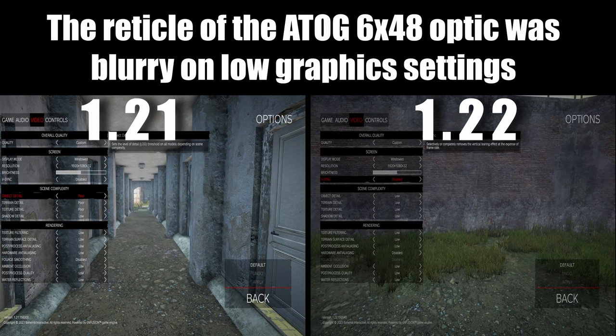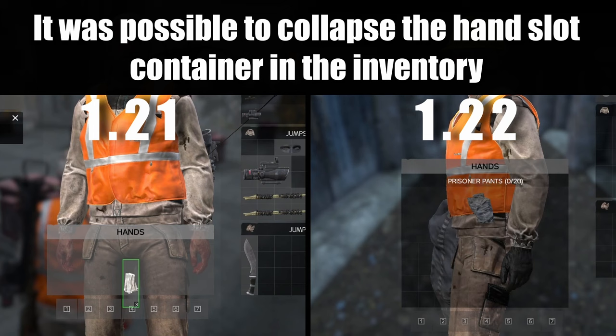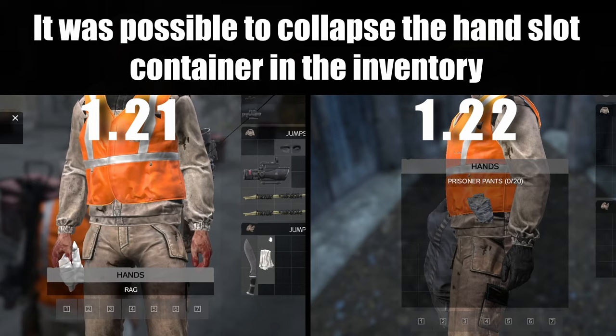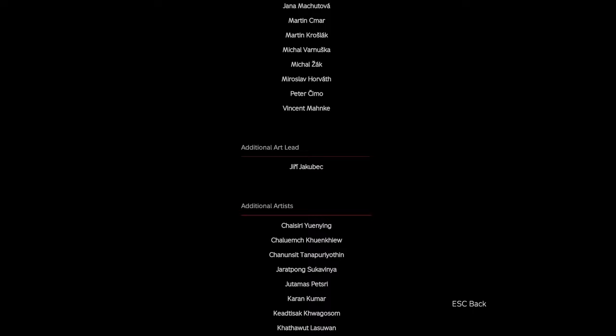Prison doors played the wrong sounds. The reticle on the ACOG 6x40 optic was blurry on low graphics settings. It was possible to collapse the hand-slot container in the inventory. And last but certainly not least, they updated the end credits to include new staff members and contributors to the creation of DayZ.